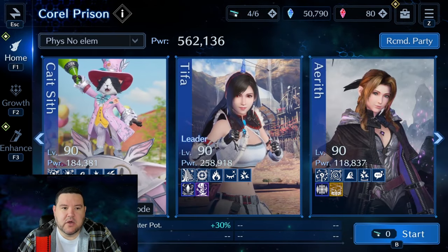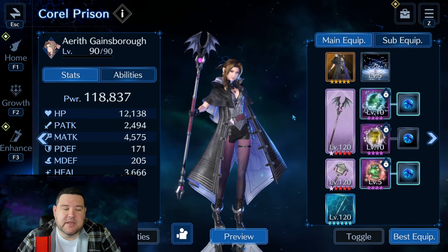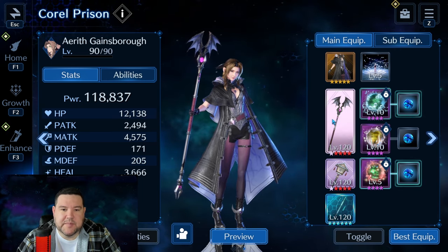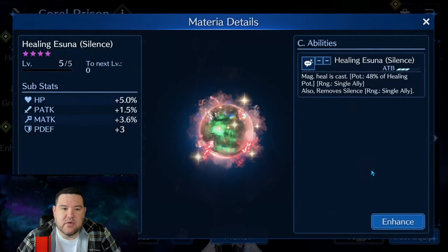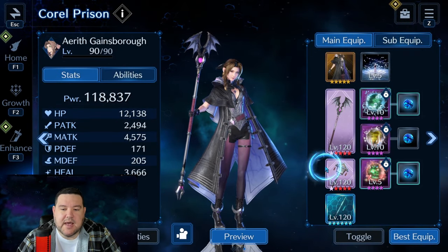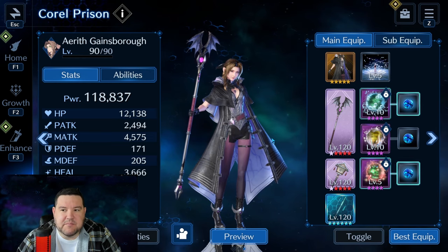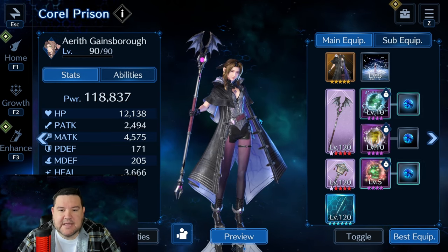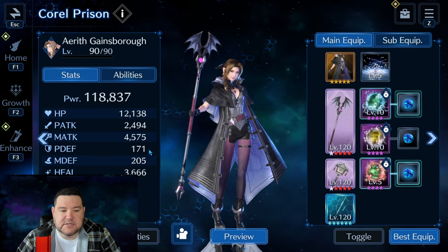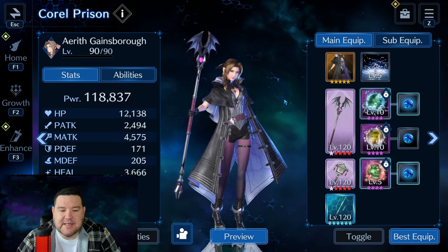Starting with Aerith — I think she's kind of the least important, but I do need some heals. I couldn't quite do this run without a healer. She's set up with her anniversary weapon, which is nice for the AoE silence cure on Asuna just in case somebody gets silenced — it also provides an AoE heal. I'm bringing this; I don't really think it's that necessary. If you're taking bigger hits, the magic defense up is nice, but for this guide we're trying to kill every boss before they get those big hits in.